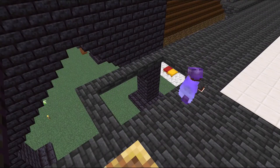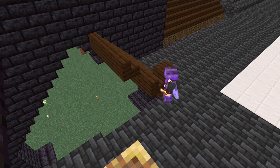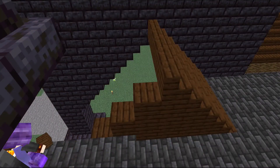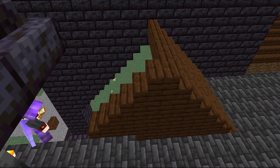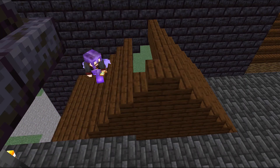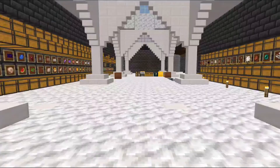It's the next day and I fixed the problem with the sorting system. I still don't know what caused the problem in the first place and I might never know, but it doesn't matter because it's working now. I've started sorting out all the stuff from our many chests. I found that one of the shulker boxes in the shulker box drop-off system had gotten stuck on the lip of one of the hoppers, so I replaced it with a barrel, which is a full block, and that seems to have fixed the problem. So far, everything is working fine.